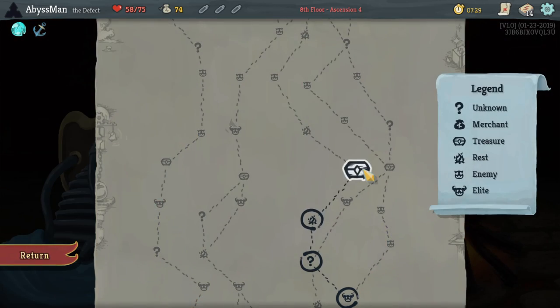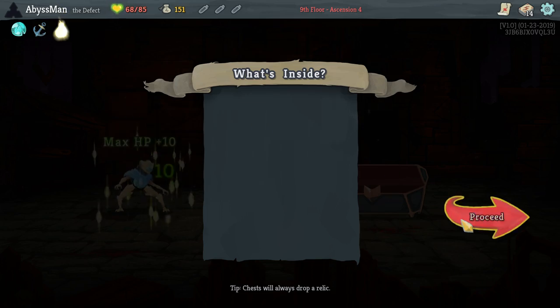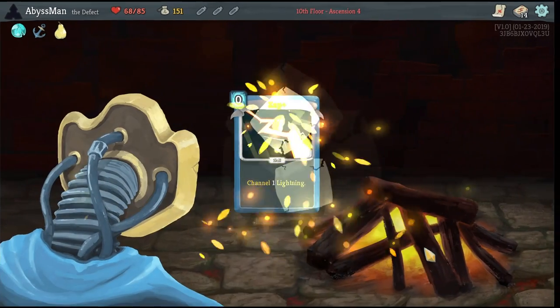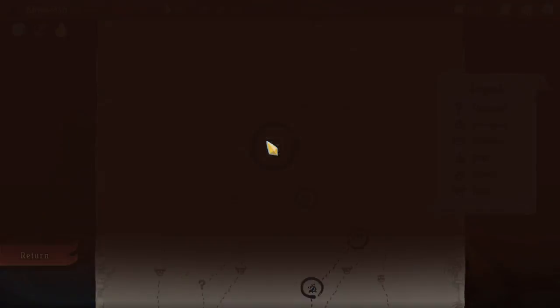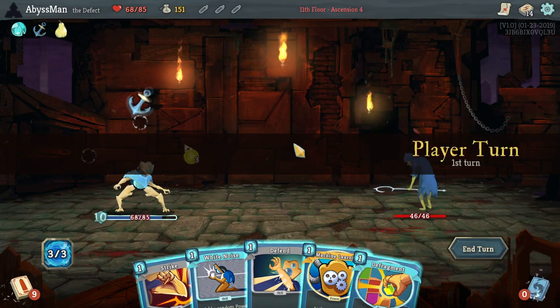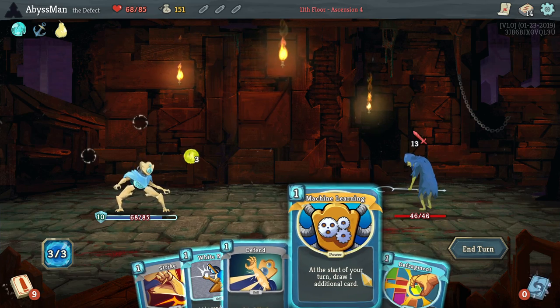Dual Cast is becoming extremely useful. Ooh, up here — more max HP, thank you very much. So let's upgrade this. Ball Lightning doesn't give too much value now.